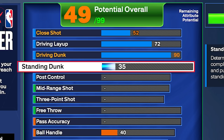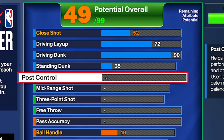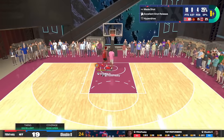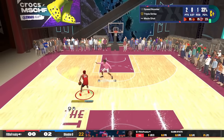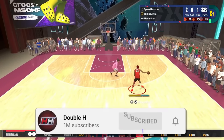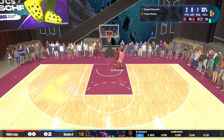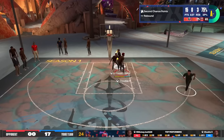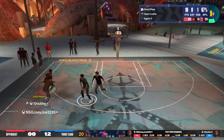You don't need post control — you're not a post scorer. If you think the driving layup is a little too low, you can upgrade it. Close shot: if you're wide open under the paint, you're gonna make it. Contested close shots don't go in regardless unless you're 7'3". The driving is very good on this build — I can make layups, scoop layups, even when someone's right on my hip at 9%. I'm making that — you just have to time it. I'm getting standing dunks on this build too with a 35 standing dunk.